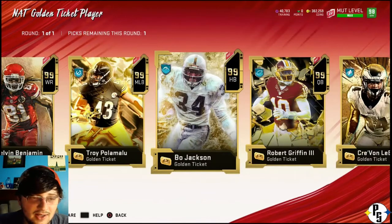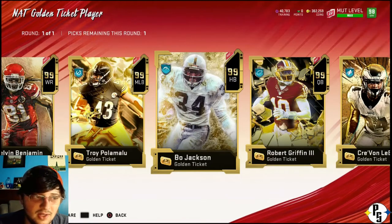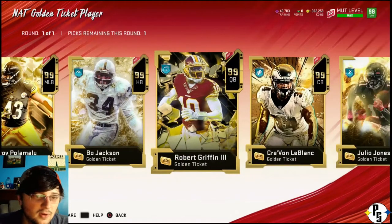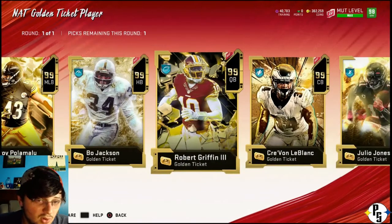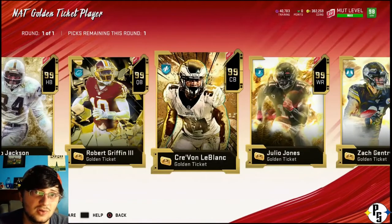Halfback - I got 99 Saquon, I got 99 Bell, I have 98 Raheem Mostert. I don't need a running back. We went over quarterback. Corner - I have three 99 corners: 99 Byron Jones, 99 Pat Pete, and 99 Champ Bailey. Obviously, Champ Bailey and Byron Jones are gold 99s, and Pat Pete is boosted to 99. So I really don't need a corner.